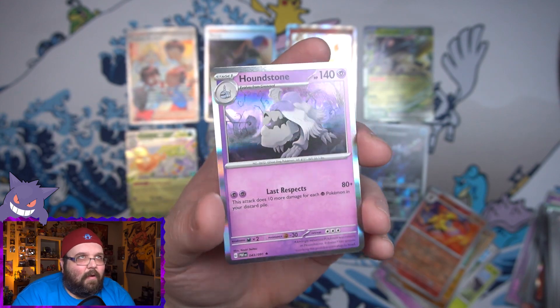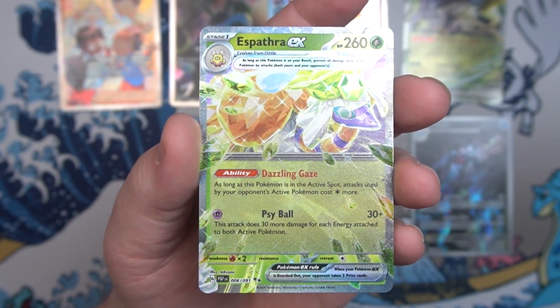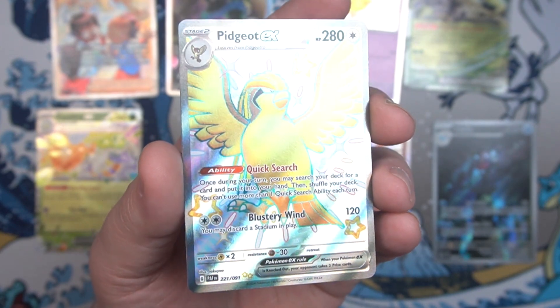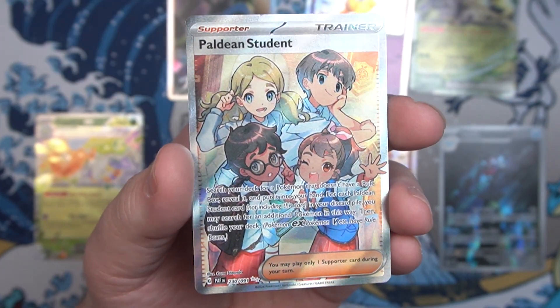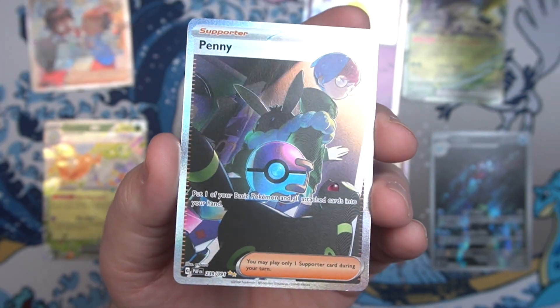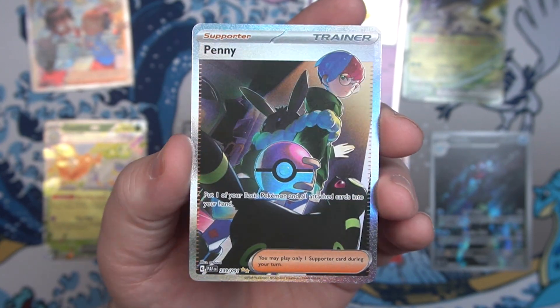Not quite as good as the first ETB, but still an awesome box. We got one regular EX (the Toadscroll), the dang old Cramorant-sized bird EX, the awesome looking Palafin illustrator rare, two baby shinies, managed to pull another shiny EX in Pidgeot, our first major double-up is Paldean Students - somehow pulled the same version twice. And we managed to pull another SAR - but it's Penny number two. No complaints though - all the SARs in this set look amazing. Hopefully next time we can get a different SAR.